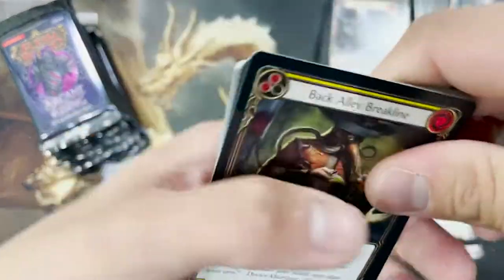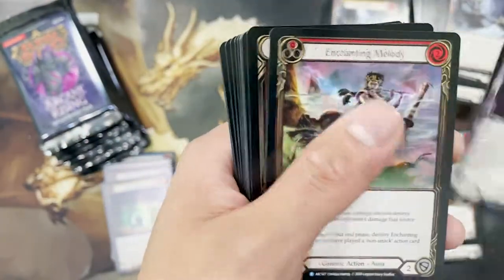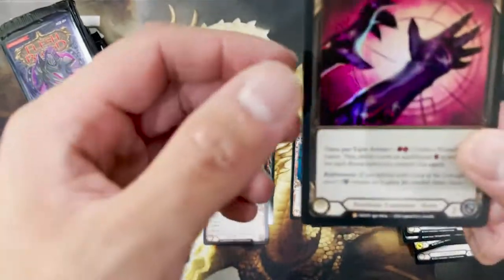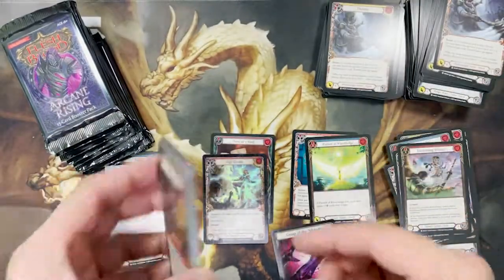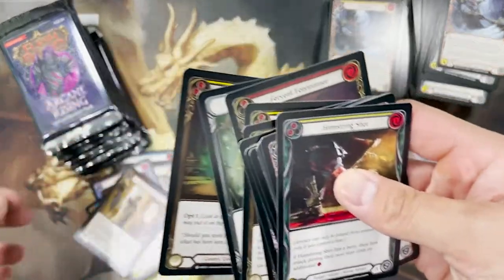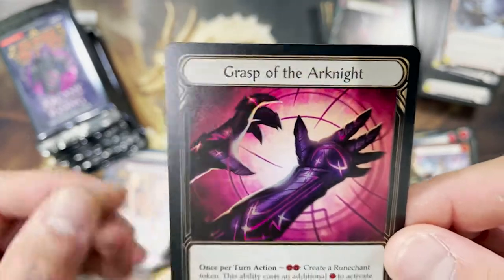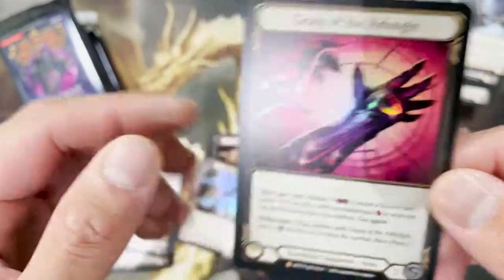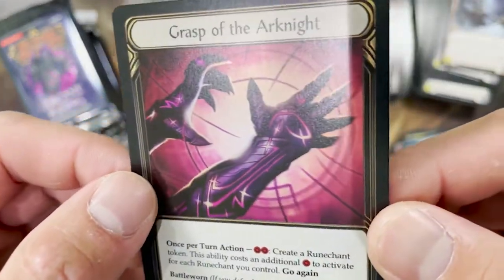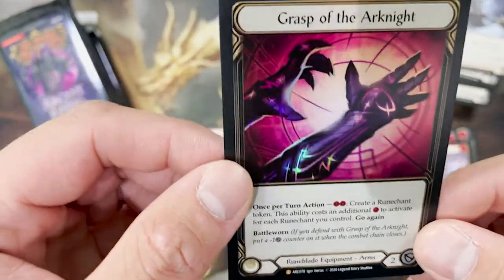I'm just curious about the legendary — come on! Oh yes, legendary! Wait, this is all non-foil... let me temper my enthusiasm. Let me sort the cards. Okay — Graves of the Dark Knight! Legendary only comes in foil. Okay, legendary confirmed.